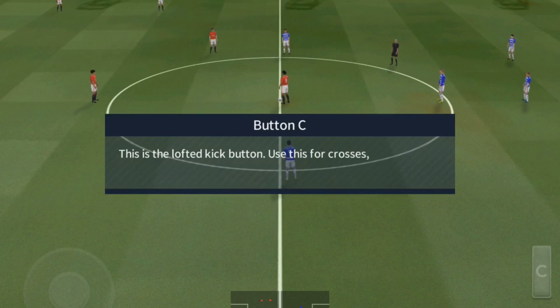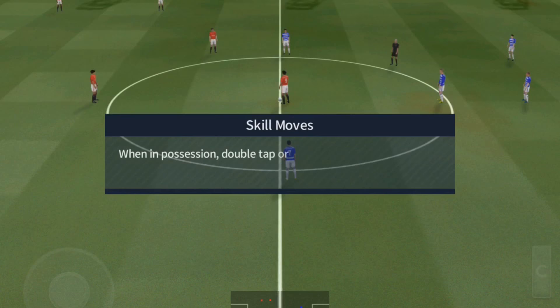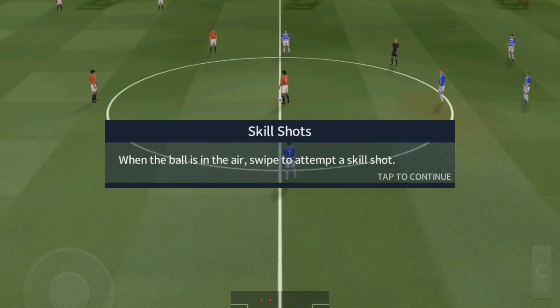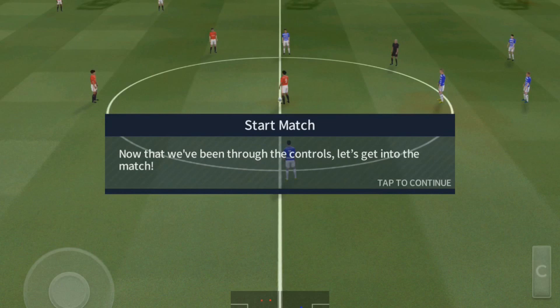This is the lofted kick button. Use this for crosses, long passes and chip shots. When in possession, double tap or swipe on the right to perform a skill move. When the ball is in the air, swipe to attempt a skill shot. Now we've been through the controls, let's get into the match.